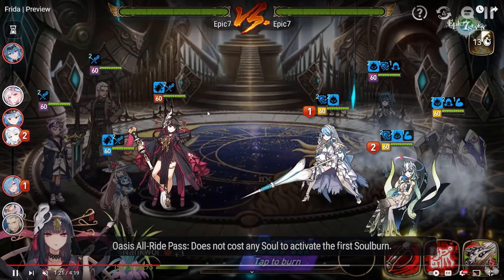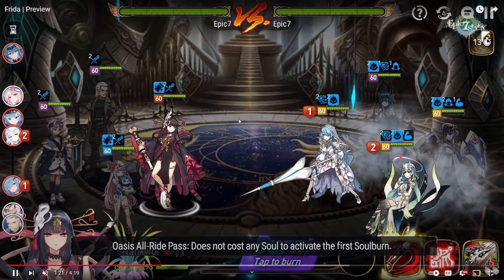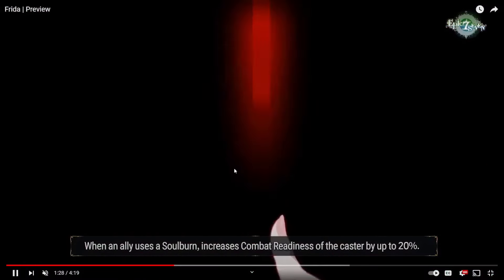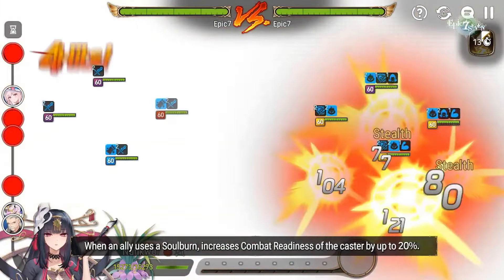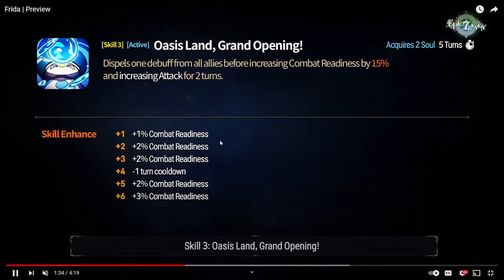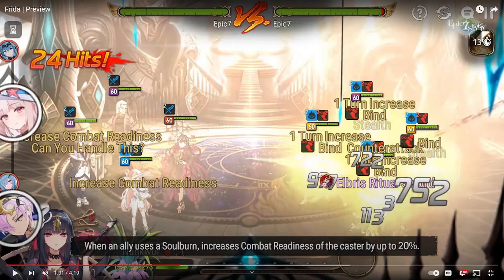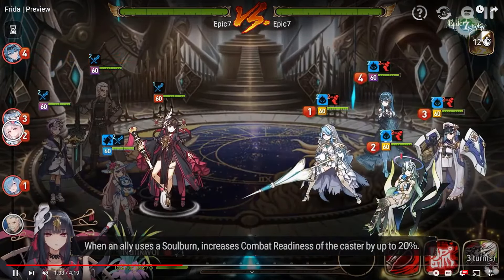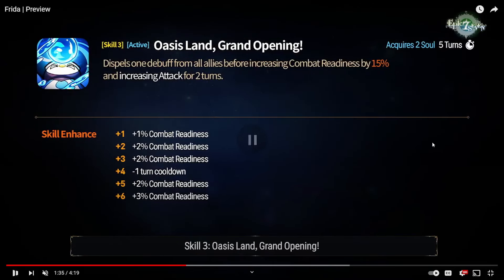Not only will it be good for cleave, I think it'll be good for standard as well. She's also cycling while this is happening because of her secondary effect — if someone soul burns, she gets CR pushed. You can see this is a standard cleave team: ML Charles, ML Ludwig, and Noggle. Noggle is basically going to bind everyone and make cleaving super easy with that free soul burn, even against Bellions. Even against a Bellion team, she's able to do this because of Frida. Binding all these units basically makes you win against them.